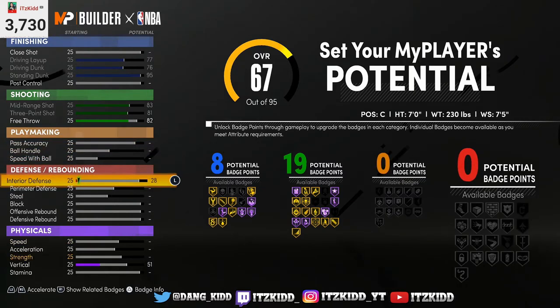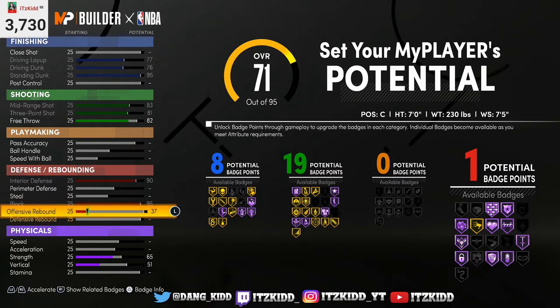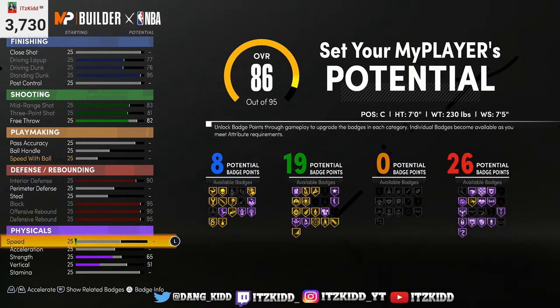Not going to touch the playmaking in this build. Max out interior defense, block, offensive and defensive rebound, and all of our physicals we're going to max out.